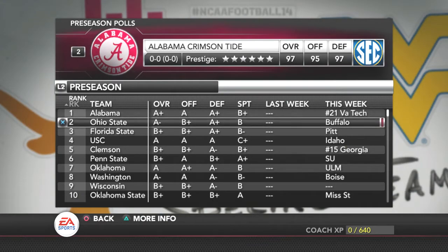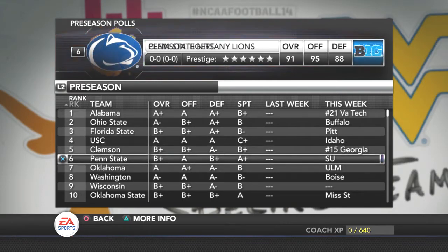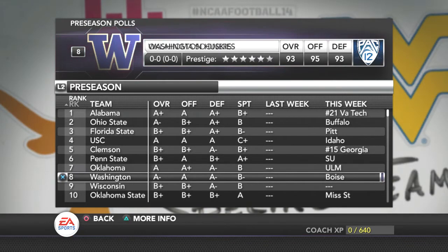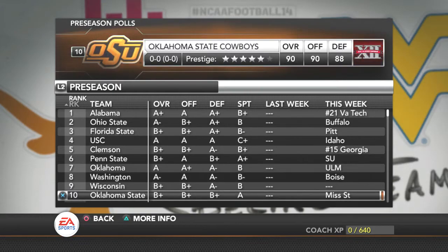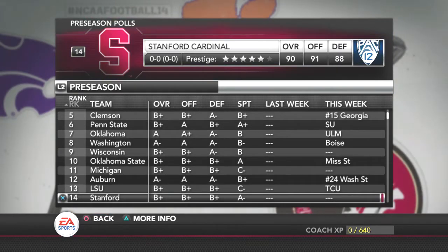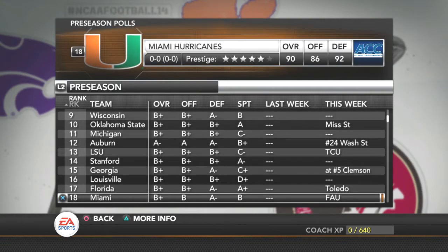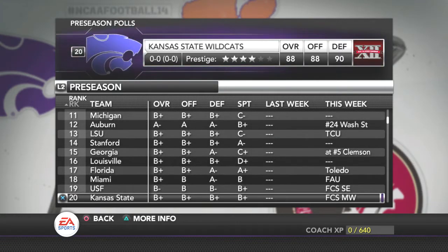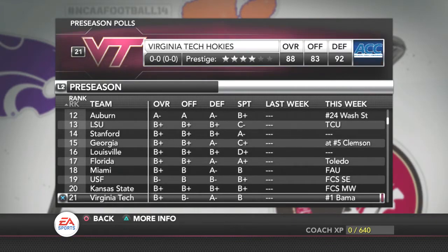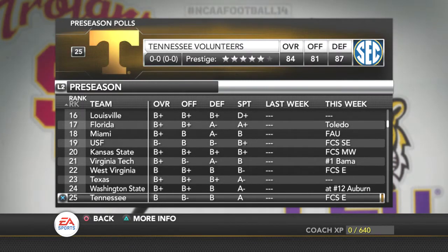We've got Alabama as number one, Ohio State at number two, Florida State, USC, Clemson, Penn State, Oklahoma, Washington — would have been nice to play them too — Wisconsin, Oklahoma State, Michigan, Auburn, LSU, Stanford, Georgia, Louisville, Florida, Miami Hurricanes, USF, Kansas State, Virginia Tech, West Virginia, Texas, Washington State, and Tennessee rounding out the top 25.